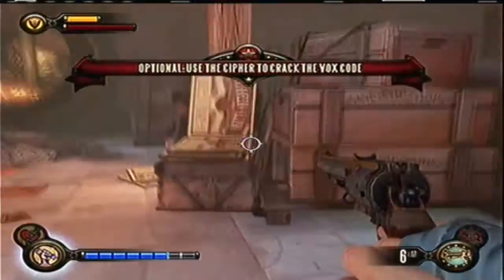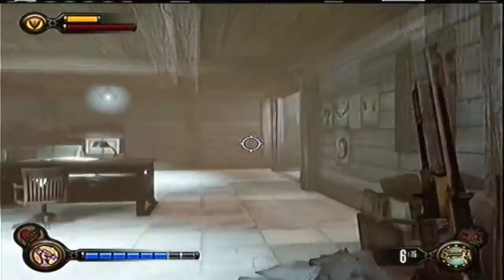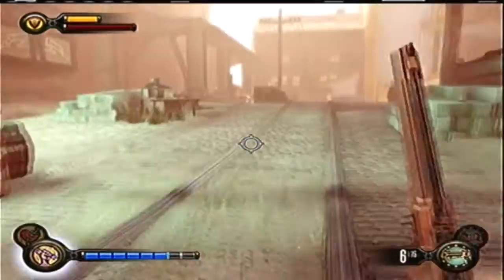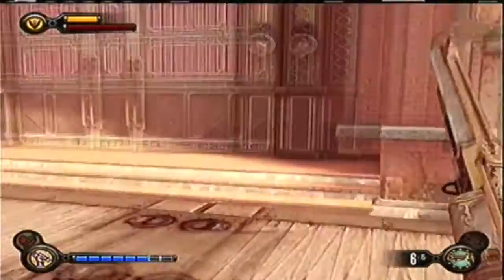Now where you're going to find the codex book, you're going to have to open up the lock, and it's back in Finkton so just run your way back. If you come out of the Good Time Club it'll be all the way over here and all the way to your right when you first get into Finkton off that elevator. There'll be a room with a bunch of clocks — let her solve it.